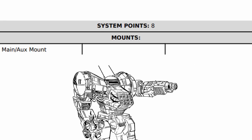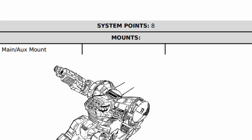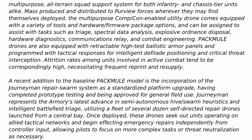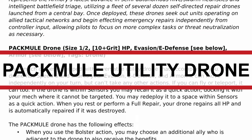As for its weapon mounts, it has one — a main slash auxiliary — along with eight base system points. Onto its core passive, Agrippa can deploy the pack mule utility drone.